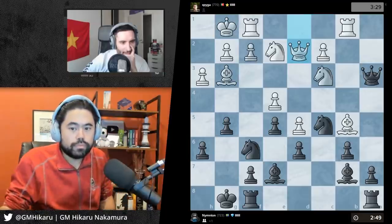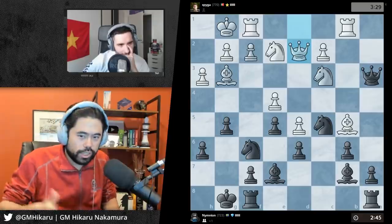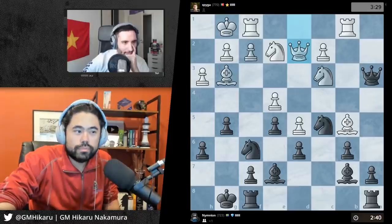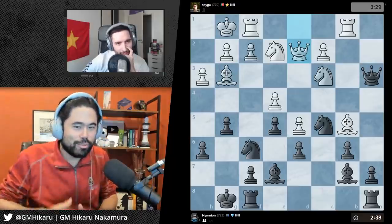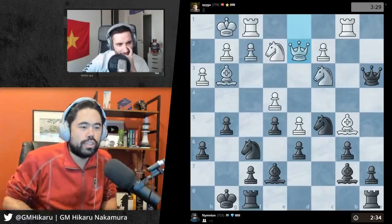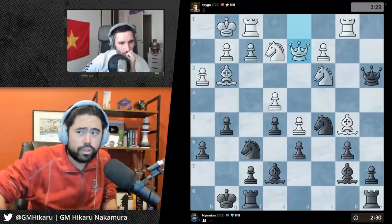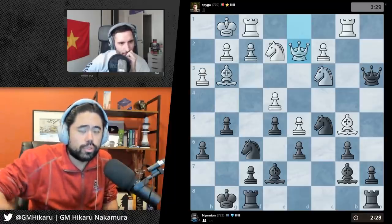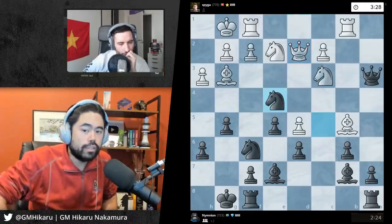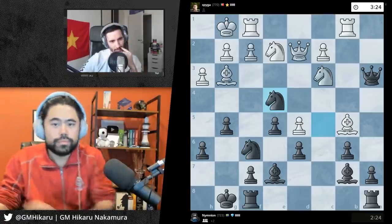I don't know - this pawn maybe? Oh, I don't know if it's free. Well, do the calculation. Yeah, it is a free pawn, so this would be the first thing you should be looking for. You developed your king, your bishops, and your knight. First thing you should do is see if there's anything that you can win in a trade. If you capture the pawn you are ahead.